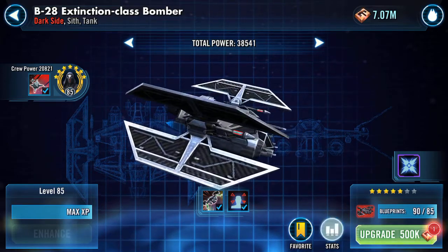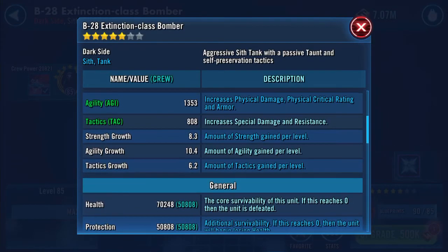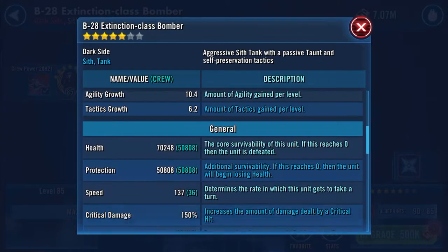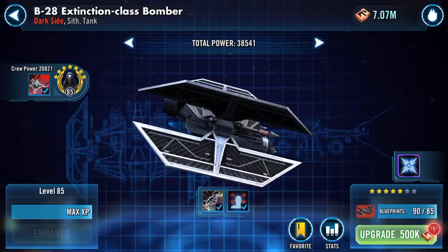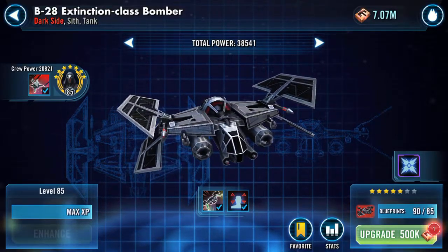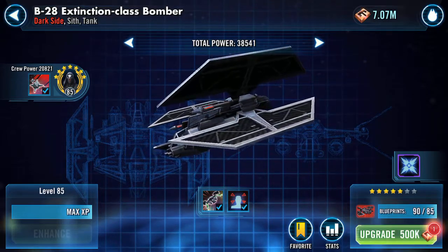Stats wise, let's have a quick look. Health: 70,248. Protection: 50,808. It's 137 speed and the rest of it is meh. But I do like the fact that this is about the only ship that can do AOE daze. AOE daze anyway. So let's do the upgrade.